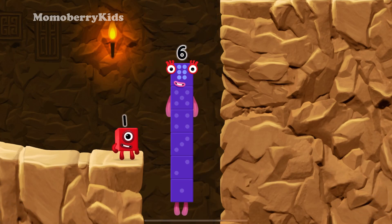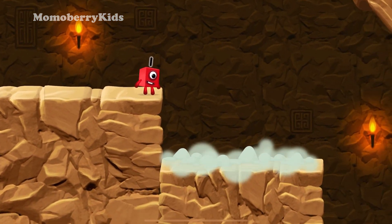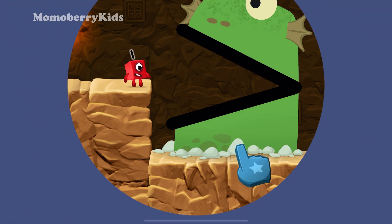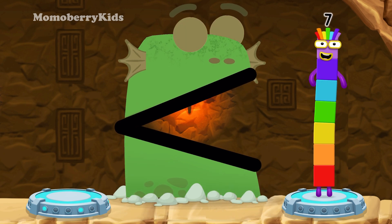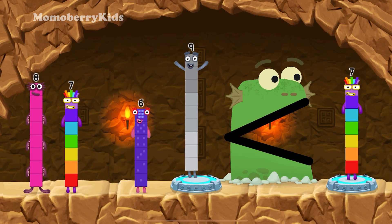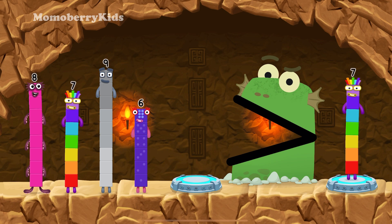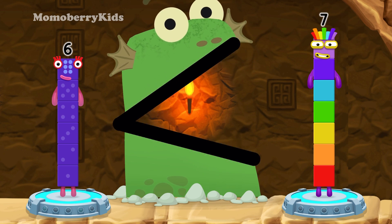I am six in the mix! Uh-oh! B-Blockzilla! Find a smaller number. B-Blockzilla! Nine — you need a smaller number than that one. Nine is greater than seven! Six! That's right! Six is less than seven!